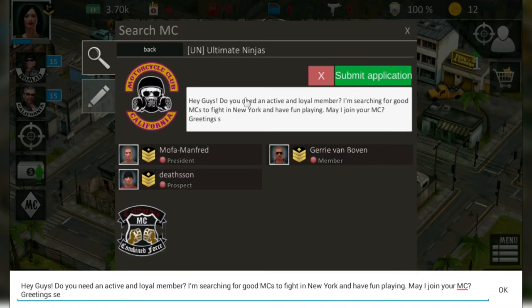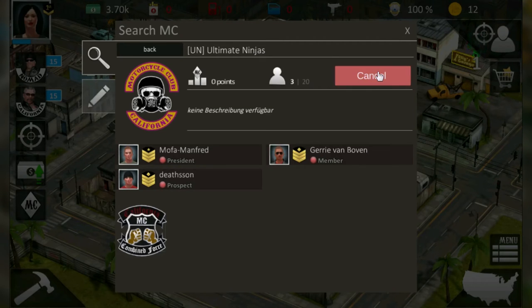Greetings, see you, Lynn — and send. Now I need to wait until the leaders accept my application. You can also apply to other MCs simultaneously to increase your chances of being accepted. But I'll cancel my application because I want to create my own MC.